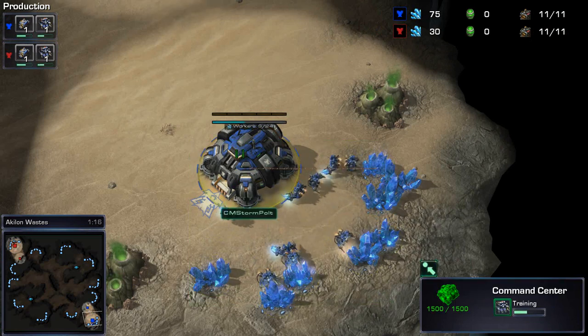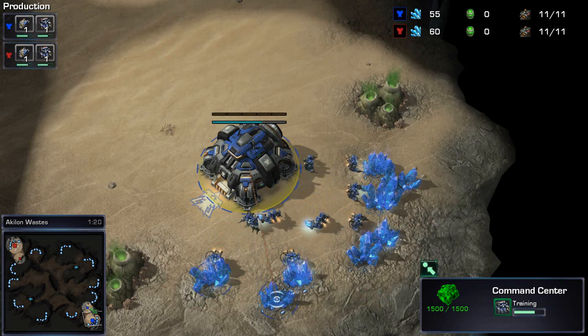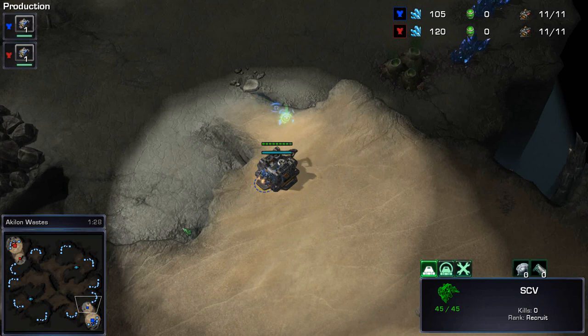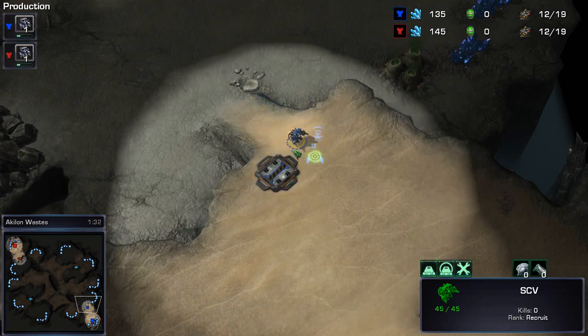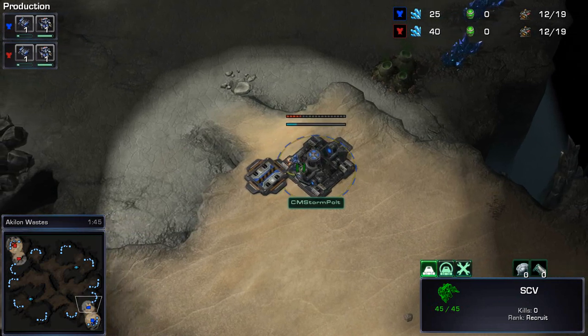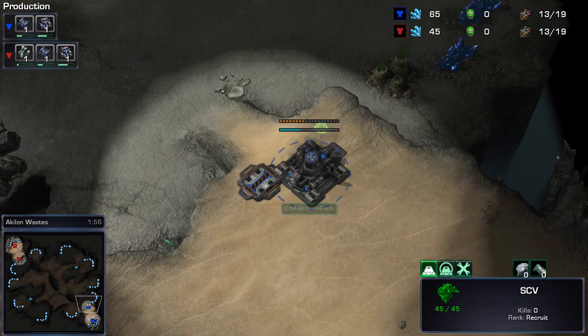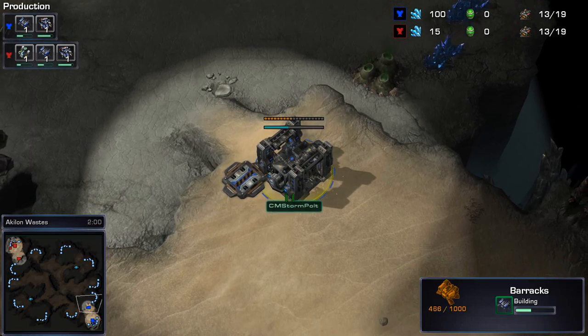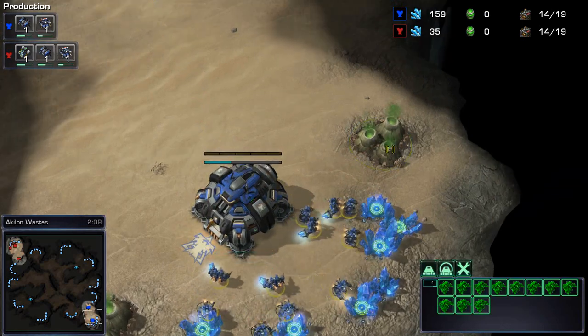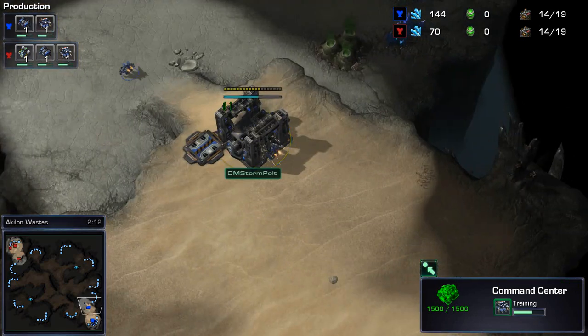The previous game was pretty much a true mirror match, except for where the widow mine was positioned. The widow mine being positioned inside the mineral line really caught Pult off guard. If you don't know, widow mines themselves only deal a maximum of 40 splash damage, meaning any SCV caught in the blast radius from just one widow mine will not die. That's one of the reasons why widow mines are so effective against banshee play.